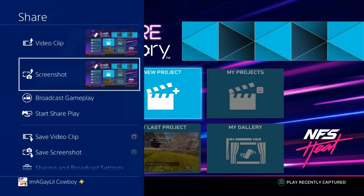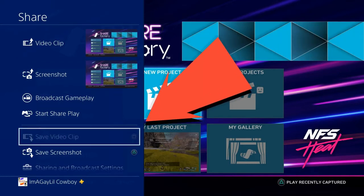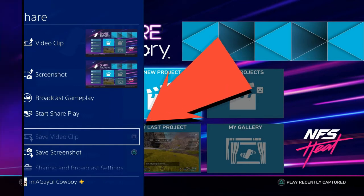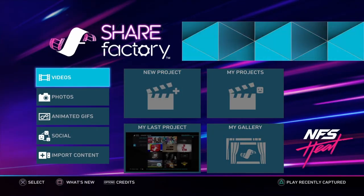Capturing footage is actually the easiest part. Once you have everything set up, just play the game as you normally would. When you want to save a clip, hit the Share button on your controller — it's directly left of the trackpad. This brings up the Share quick menu; scroll down and select 'Save Video Clip,' or just hit Square on your controller.